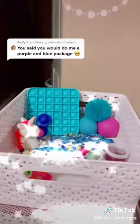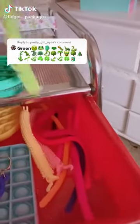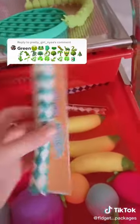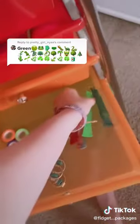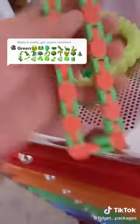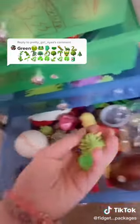I landed on you! Let's do green. I don't know if I have that many green things but we'll try. This green poppet, this green monkey noodle, this greenish-teal finger trap, this green squishy, this pea popper, this little green marble, and this wacky track. And as an extra, these two squishy spike balls. Let's get you a bag and let's pack it — I hope you like your package, bye!